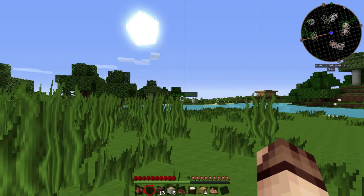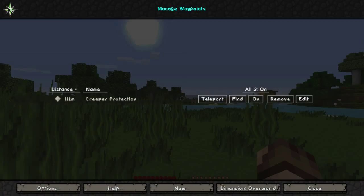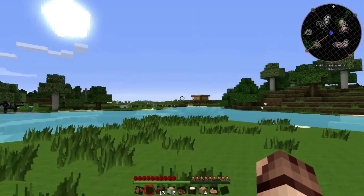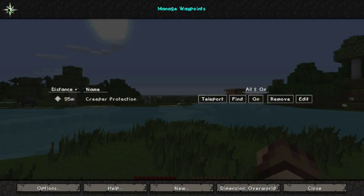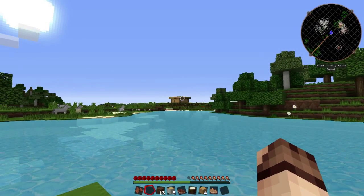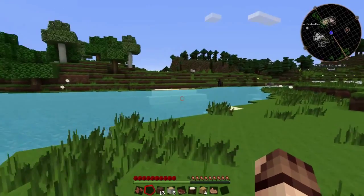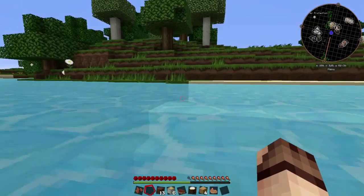If you no longer want a waypoint, press the J key, click on Waypoints, and you can remove it so it's gone. You'll note that Cows is no longer there, but Creeper Protection is. You can also just turn a waypoint off so it no longer shows on your map or mini map — but you can always turn it back on. The mini map works in the Nether, the Overworld, the End, and any other dimension that exists in Minecraft.